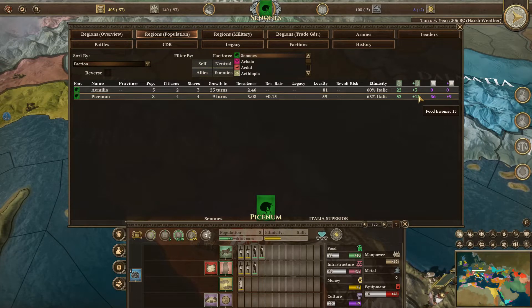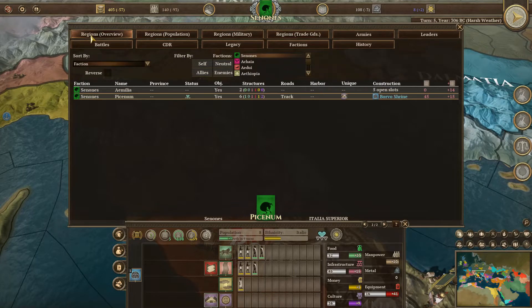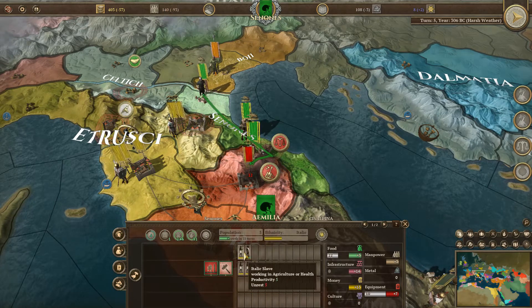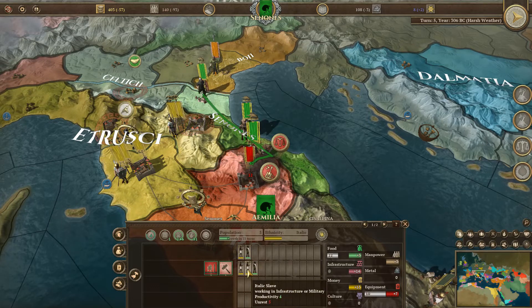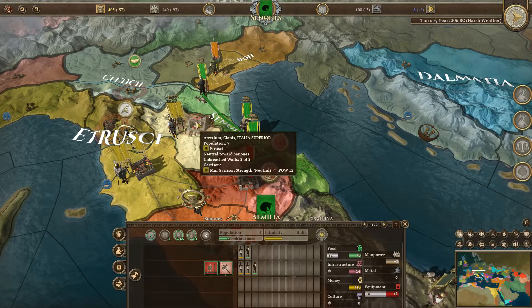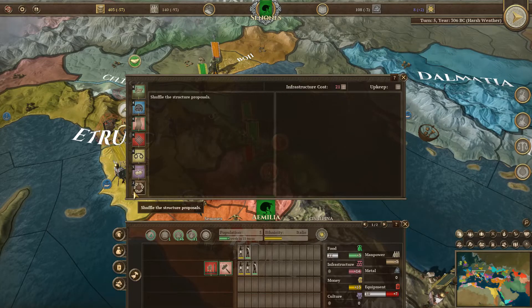Loyalty is an issue, probably because of slaves. I have three to two slaves and citizens. Maybe I need to build something here - I do have 14 infrastructure. I should have probably started building something right off the bat instead of doing nothing, because I don't fully understand how this thing works.